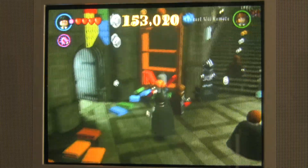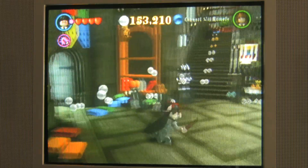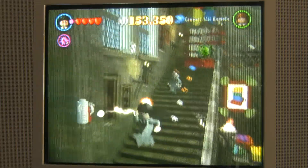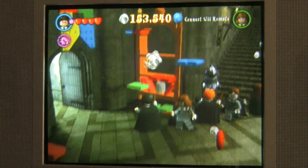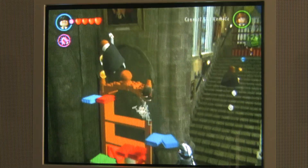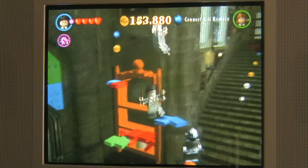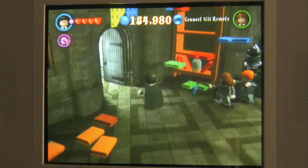So I basically just lit that candle right there, and that's what I got the 1 out of 6 for, so let's do it again, see if I can do it again. There we go, 2 out of 6. Now we can rebuild these books too to make a staircase. You can walk up the staircase and do the student in peril. And there we go, another student in peril done.